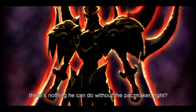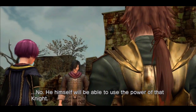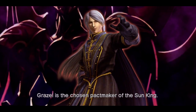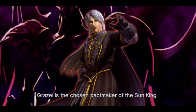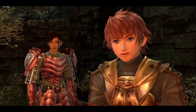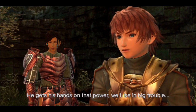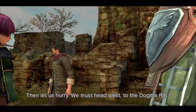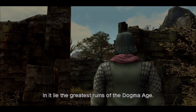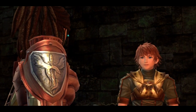No matter what else happens, we mustn't allow Grizel to get his hands on it. Even if he found it, there's nothing he can do without the Pactmaker, right? No — he himself will be able to use the power of that knight. Grizel is the chosen Pactmaker of the Sun King. He was the five-year-old boy discovered in the ruins. If he gets his hands on that power, we'll be in big trouble. Then let us hurry — we must head west to the Dogma Rift. Ready for this? Yeah.